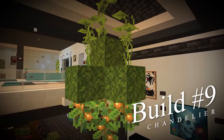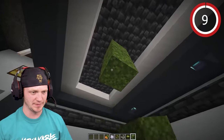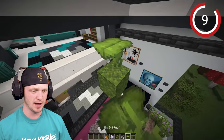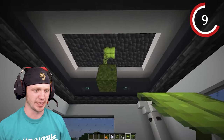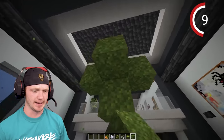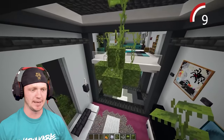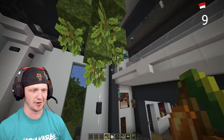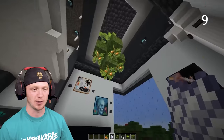The next thing we're going to build is a beautiful chandelier that hangs over the living room. Drop down a couple blocks, delete the top two, and throw in a drip leaf as the main support. Drop down moss blocks and make a little star shape. Spawn in some small mini drip leaves, then underneath go ahead and throw some beautiful glow berries. Add some string under the glow berries so they don't grow.